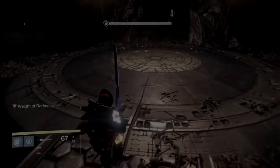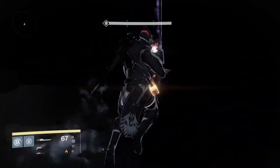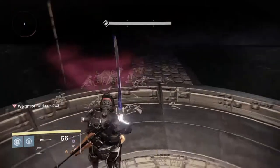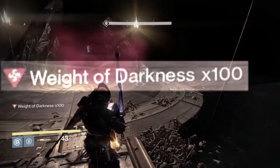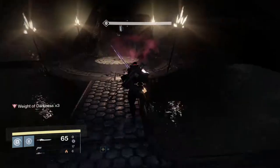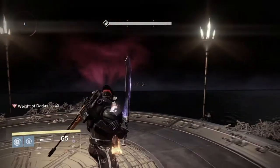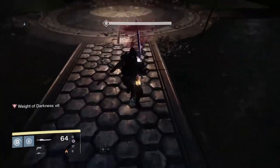Hello everybody and welcome back to another Destiny video. In this Destiny video, I'll be showing you guys a quick Crota's End glitch and how to do it. This allows you to get 100 Weight of Darkness in the first part of the Crota's End Raid, which is the weekly 390 Age of Triumph Raid this week.